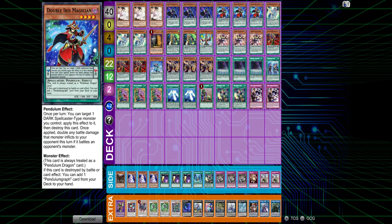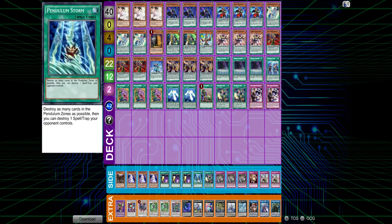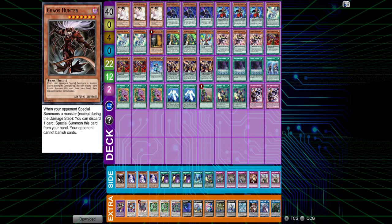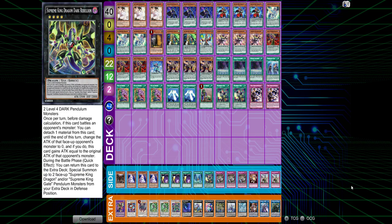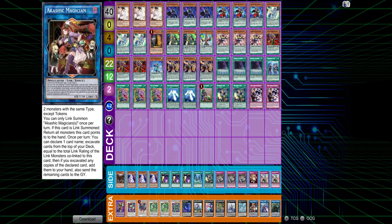You usually just make a rank four and pop a double Iris. The main deck looks pretty standard. The side deck isn't too much to phone home about. It's got the spicy Pendulum Storm that you can search, random Mind Crush to go with the Solemn Scaldings, one Chaos Hunter. The extra deck also looks standard. There's some cool stuff with Akashic Magician involving Witch of the Black Forest, but that's not in this list — which is probably good because I'd blank on it.